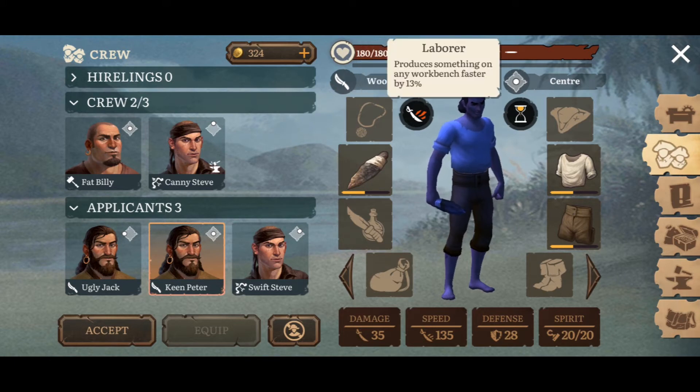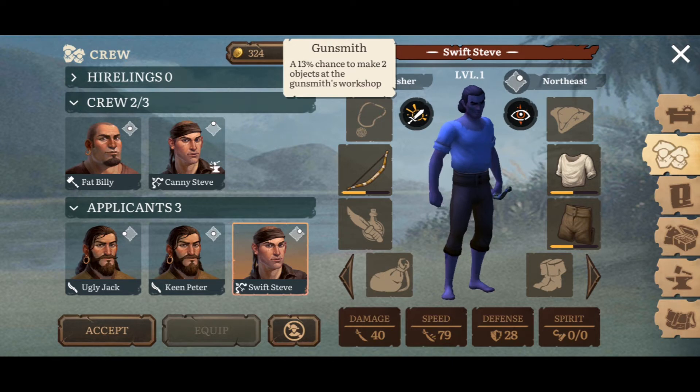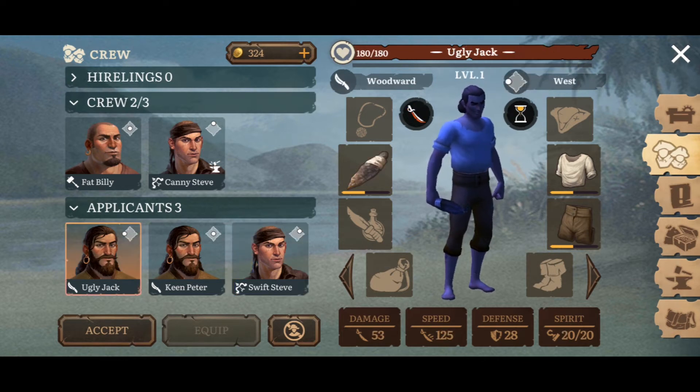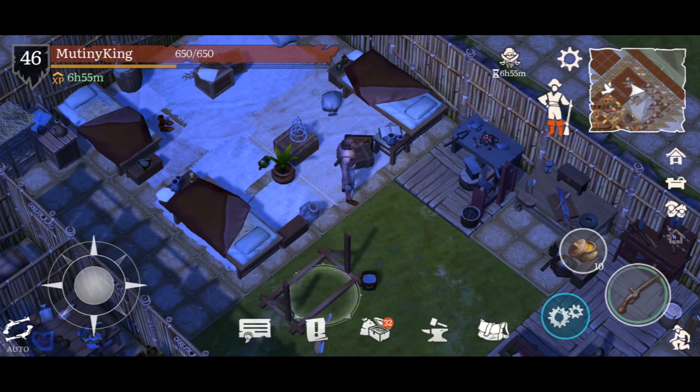This one has attack speed increased by 10%, this one has produce something on the workbench 13% faster, and this one has a 30% chance to make two objects at the gunsmith workshop. One more skill is 'attend to' — aggression radius increased by 19%. I'll recruit Ugly Jack — I'll tell you why. Now I have one crew member.